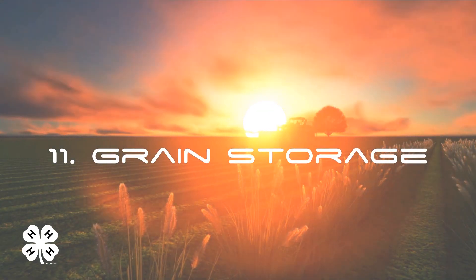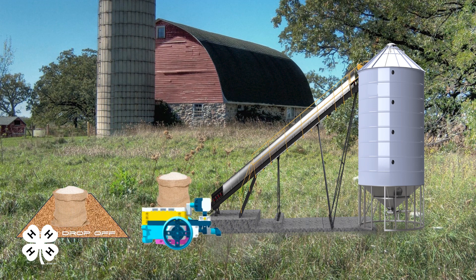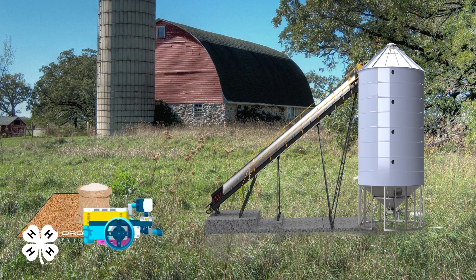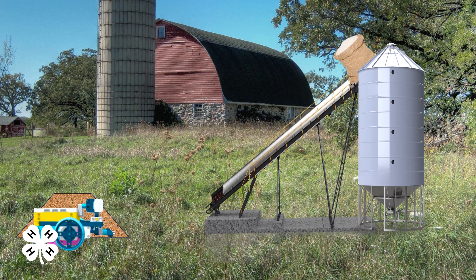Grain Storage. Successful grain storage requires a dry, aerated area raised off the ground and protected. Participants must design a grain elevator system to move grain from a grain drop-off point to an 18-inch tall silo. The grain elevator mechanism must be positioned 12 inches from the grain drop-off point and be at least 18 inches tall. Points will be awarded per grain load placed in the silo.